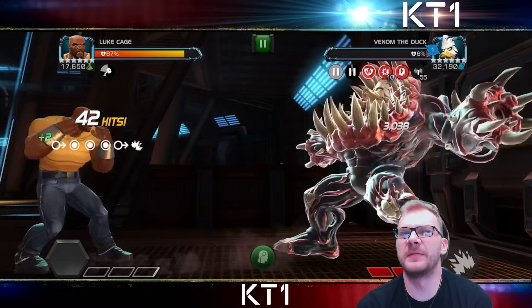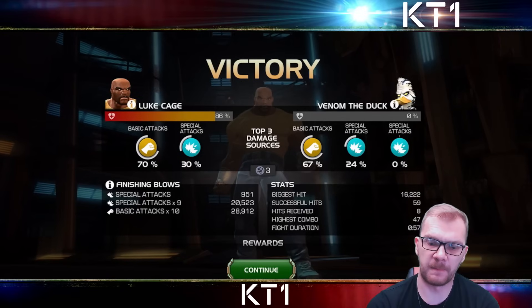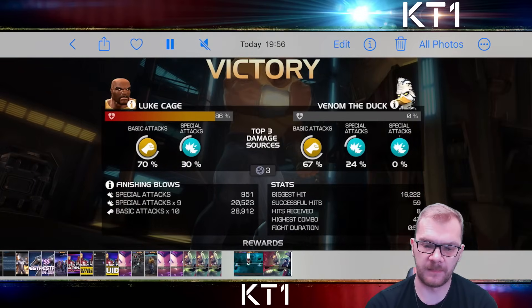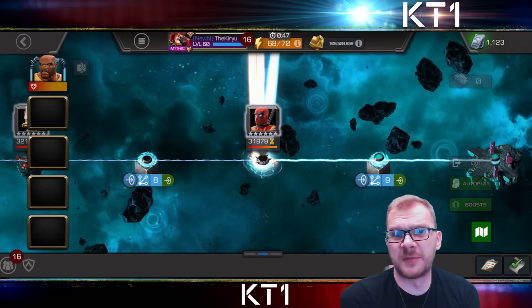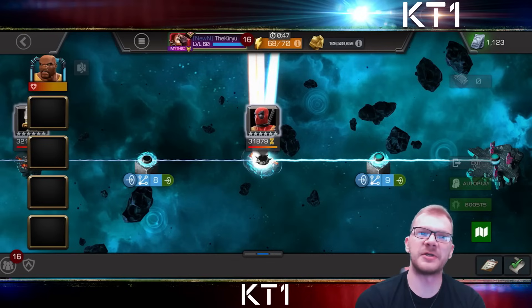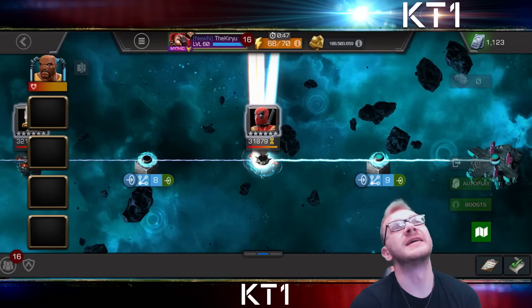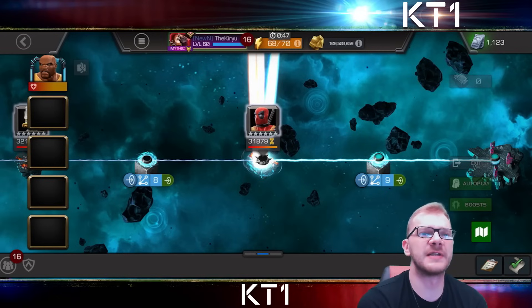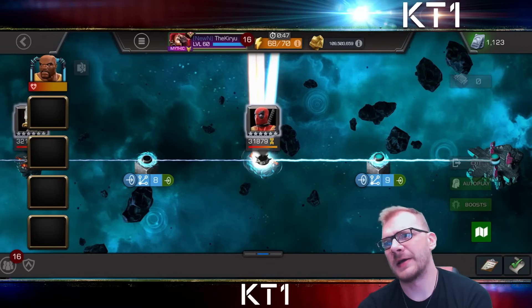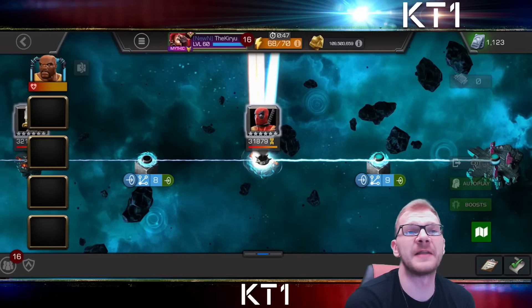That fight lasts a minute. So that is post-buff Luke Cage — realistically his damage output has increased in virtually every combat aspect. He is faster synergized. They have taken away his borderline infinite stun loop, and they have reduced his synergy with different nodes and debuffs, which again is not that relevant. More important is how he interacts in a generic fight.